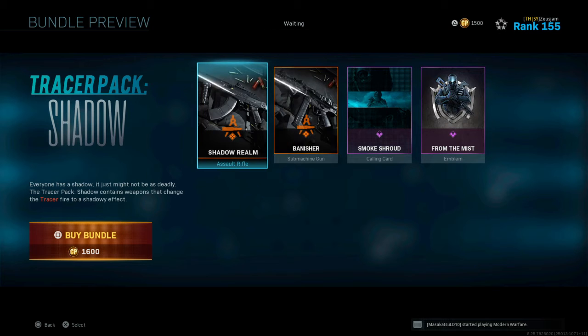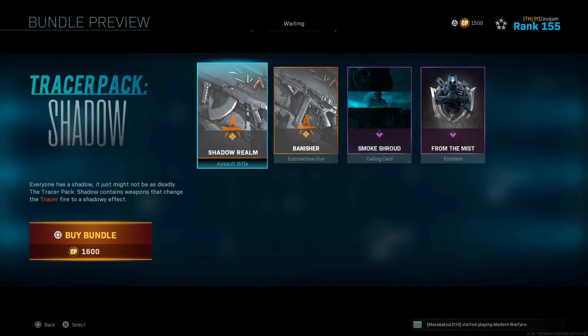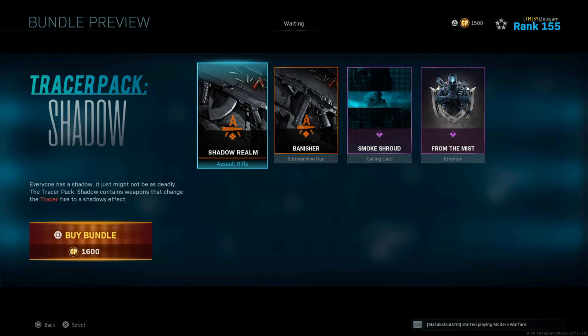Welcome everybody back to another video. Today we are going to be talking about the Tracer Pack Shadow. Now this pack for 1600 CP really isn't that bad, though with the tracer pack it doesn't come with this dismemberment effect. Some of the tracer packs have been coming with the dismemberment effect and it's actually been pretty cool.